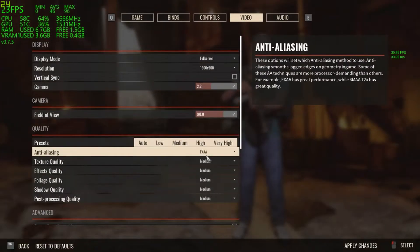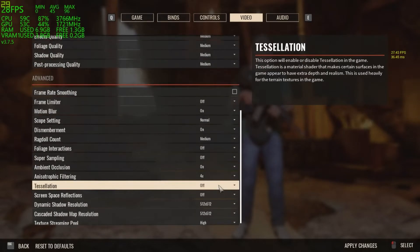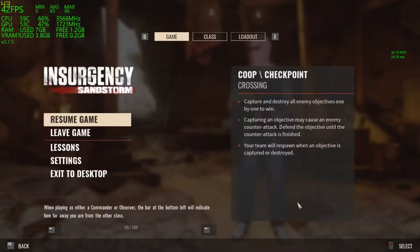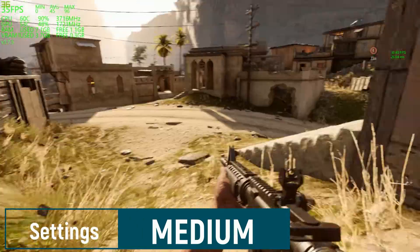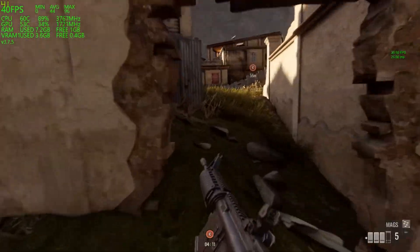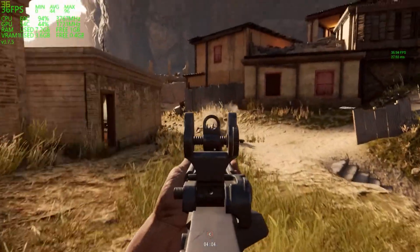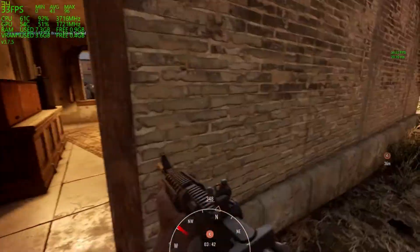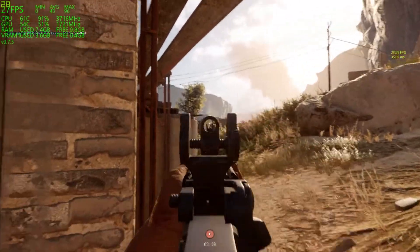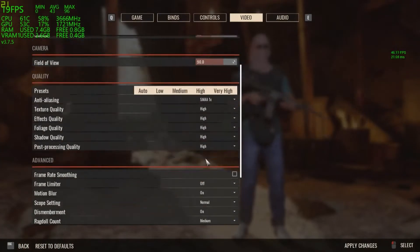Now I'll keep the graphics on medium settings — all the textures, effects, etc. are set automatically. As you can see, the graphics are slightly improved. The lighting and textures have improved compared to low settings.